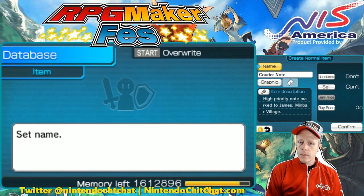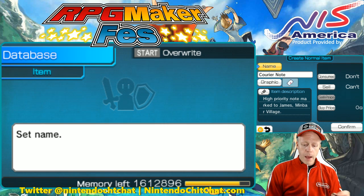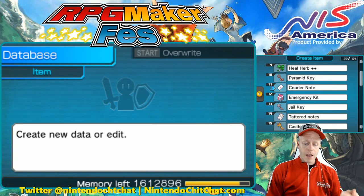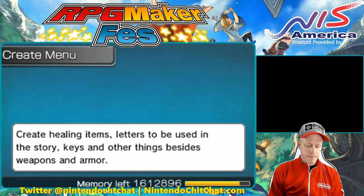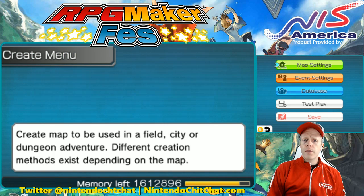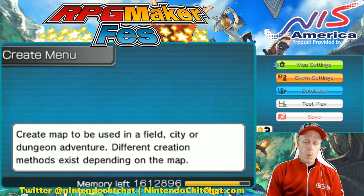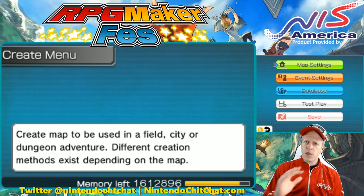It says 'high priority note marked to James, Minbar Village.' You can't buy, you can't sell, you can't consume. So once we create that in our database, now we can use it within our event. Make sure if you're making something kind of custom to give in your quest — whether it's a note or a weapon — make sure you import it into the database first before you start doing anything else.